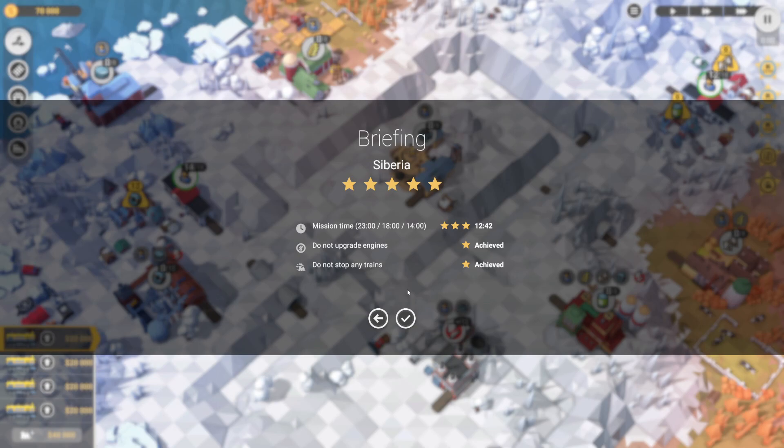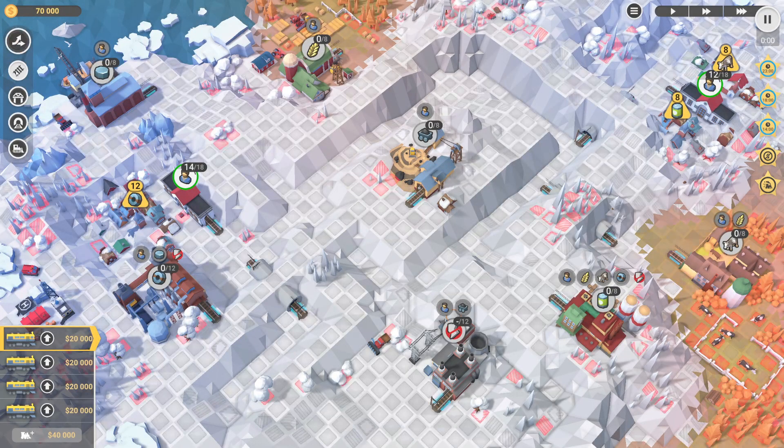Hey guys, Super Cool Dave here. I'm playing Train Valley 2 and I'm going to show you how to get all five stars in Siberia. To do this we need to be under 14 minutes, we're not allowed to upgrade any engines, and we're not allowed to stop any trains. I have the map, I'm just going to hit pause.